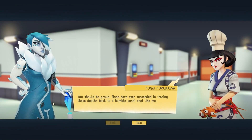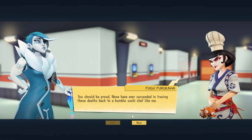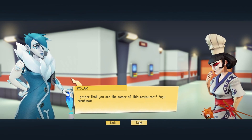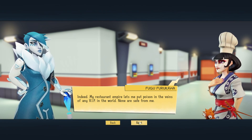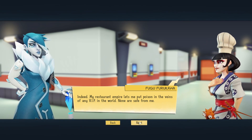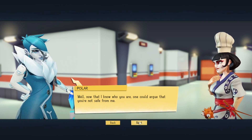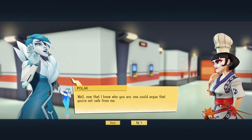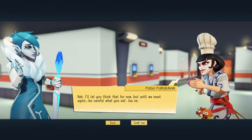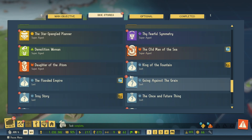'None have ever succeeded in tracing these deaths back to a humble sushi chef like me.' 'I gather that you are the owner of this restaurant — Fugu Furukawa?' 'Indeed. My restaurant empire lets me put poison in the veins of any VIP in the world.' 'None are safe from me.' 'Well, now that I know who you are, one could argue you are not safe from me.' 'I'll let you think that for now — be careful what you eat.' And I can recruit her — all right!